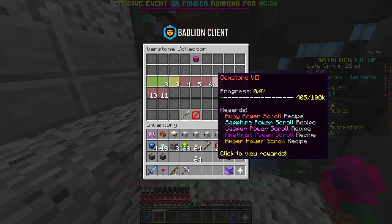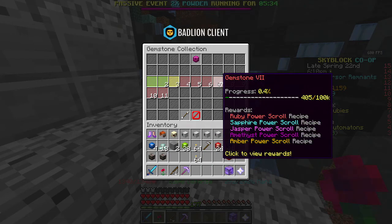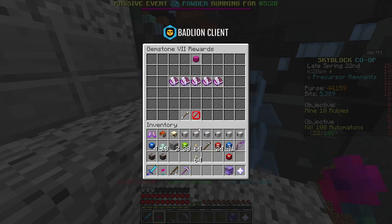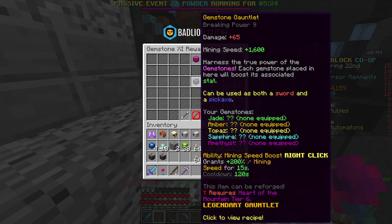Then we work our way up to Ring of Power. There are Scrolls — gain 1% of your missing health when using your right click item. There's loads of abilities you can now get. Flawless, and of course the Gemstone Gauntlet. The Gauntlet is obviously like Thanos — you're going to add all the Gemstones to it. I've just realised what this is based off of!